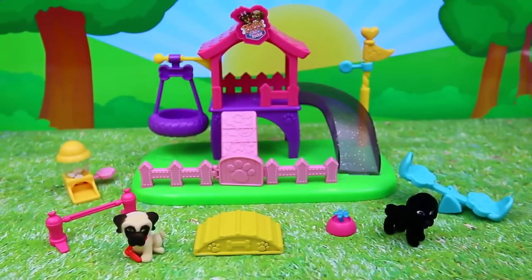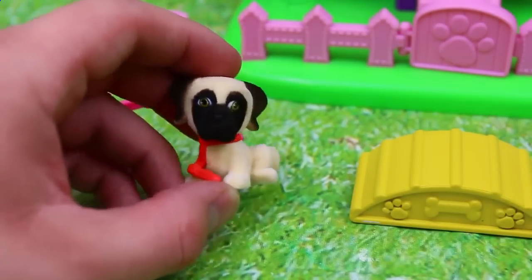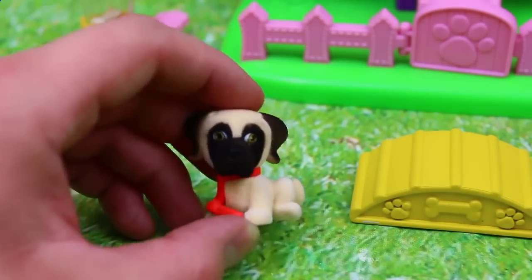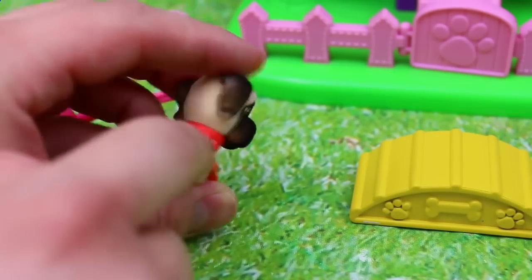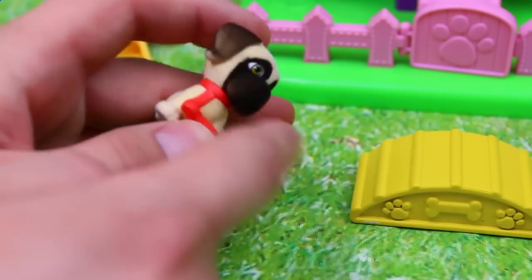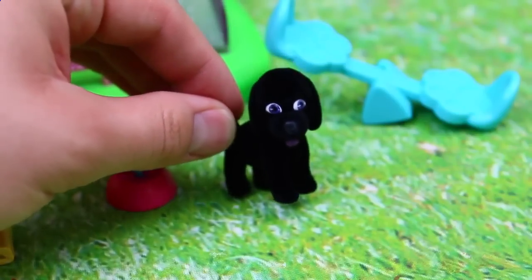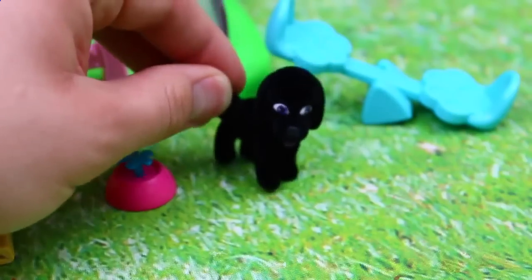Here's our Puppy Play Park out of the box and it looks super cute. First let's take a look at our exclusive puppies. This is Titus and he's an English Mastiff. These puppies are really unique because they have a little fuzzy fur texture to them. They're really soft and I love his red collar. Our other exclusive puppy is Jackson and he's a black labradoodle. I love how cute and fuzzy he is.